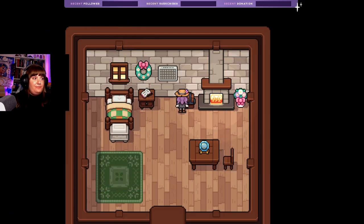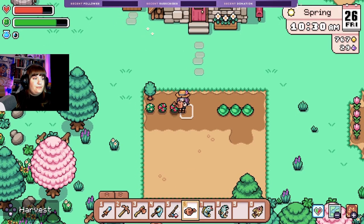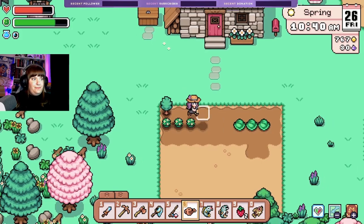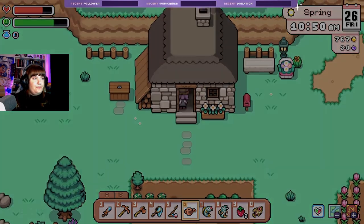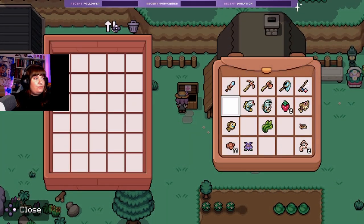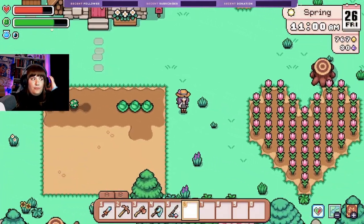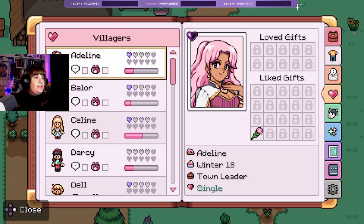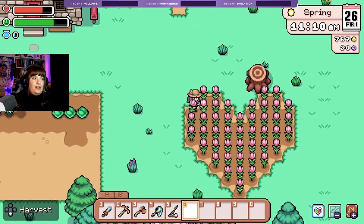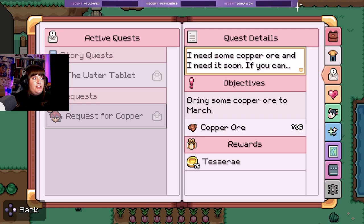We're just going to sell all of this. I don't think it's the end of the month yet — I think we've still got a little bit of time before I need to harvest all of these. Okay, let's go talk to Claudius, then take the copper to March before we smelt some. 'You finished clearing away the marks left behind by the earthquake — well done, glad to see things in order.' Thanks! I think we'll do this one so we get more stone — that would be helpful.